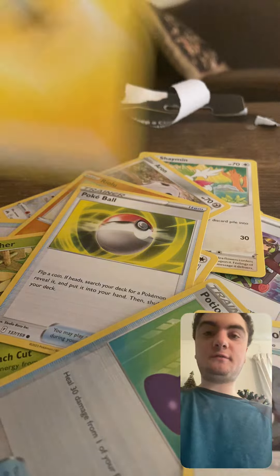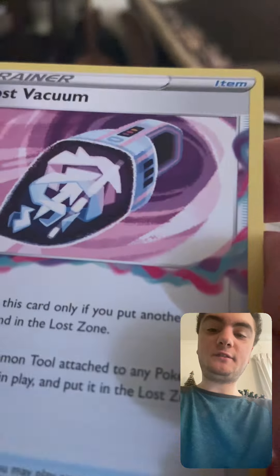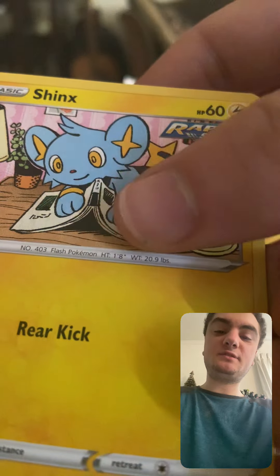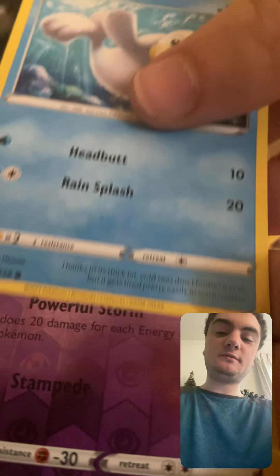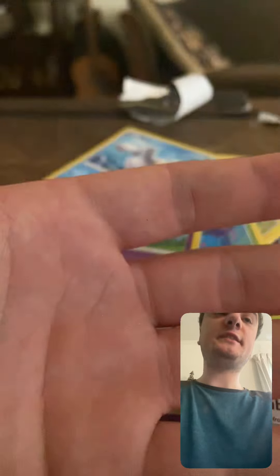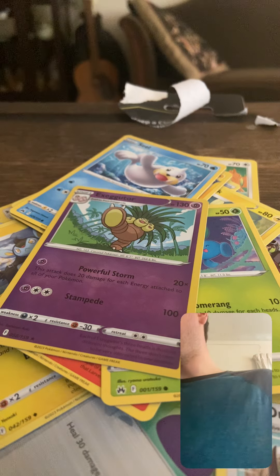We start off with lightning energy in the last pack. We got: Luxio, Leavanny, electric common, Wailmer, Rabbit Strike, Shanks, Florges, Oddish, Seel, Exeggutor — and oh, I have Regigigas. Darn. Well, at least we got a metal energy.